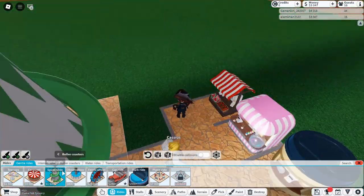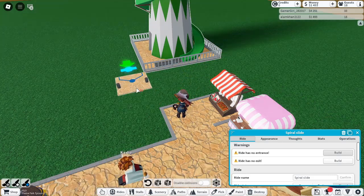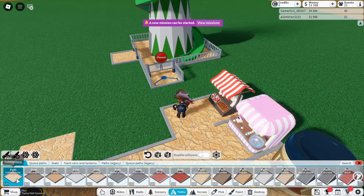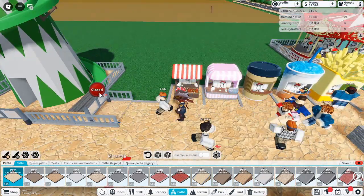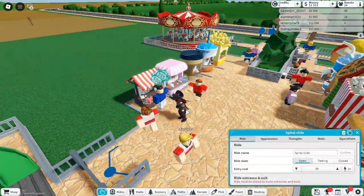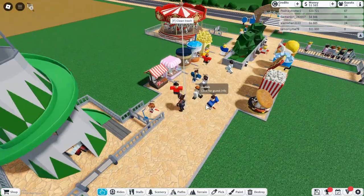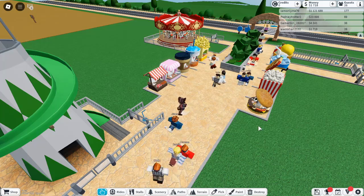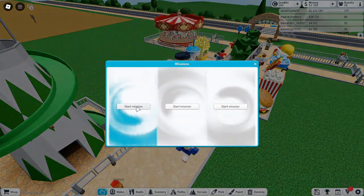Tip 3: Enhance Your Park With Scenery. Scenery is one of the most crucial elements in creating an immersive experience for your guests. Unlike some amusement parks that focus purely on rides, the right scenery can transform your park into a magical place. Start by adding foliage — trees, bushes, and other greenery create a welcoming, lively atmosphere. Don't underestimate the power of nature. A park with ample greenery feels more vibrant and alive.